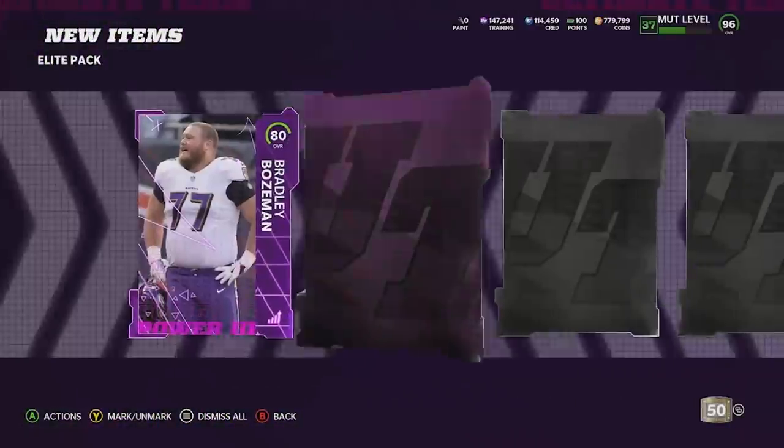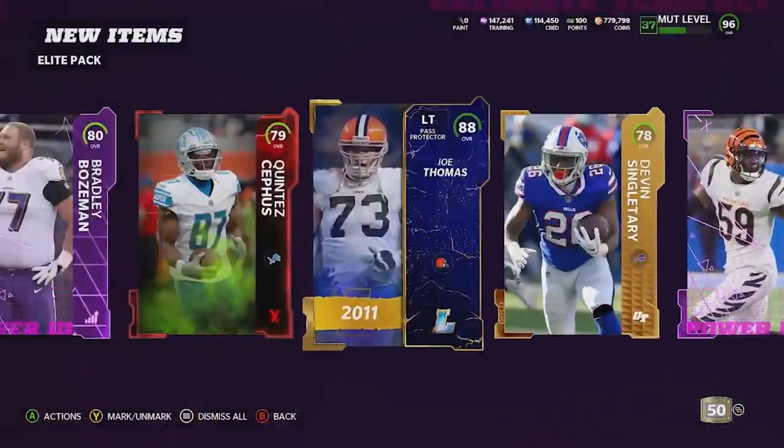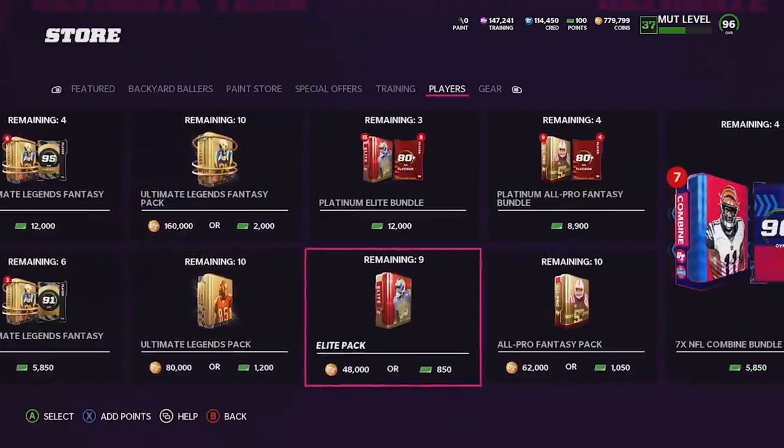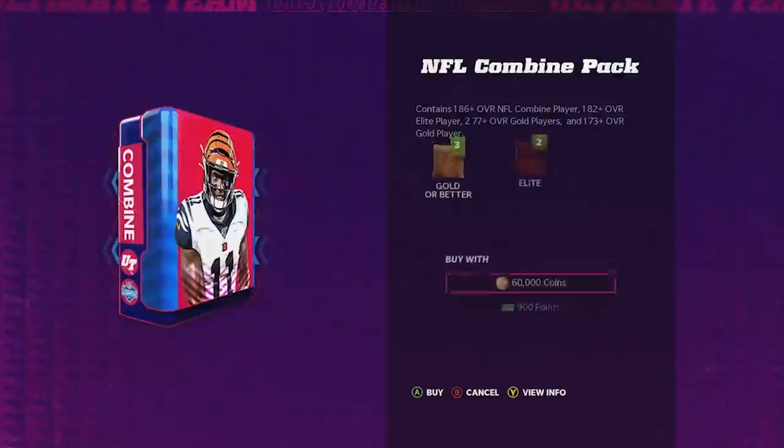We're going to the next coin pack, which is the Elite pack. If we can get another 93 pull, that's all I can really ask for. We got Bradley Bozeman — nobody cares about him, he's kind of a bum. Joe Thomas though, we'll take that — that'll be good for our O-line. We do need some decent O-linemen. Next up is the NFL Combine pack, hopefully we can get at least a 90.